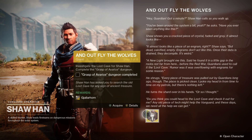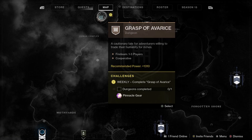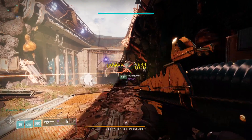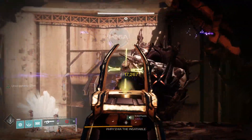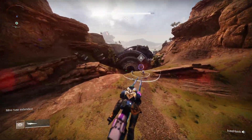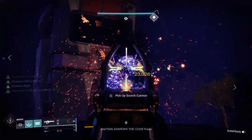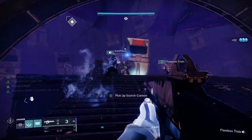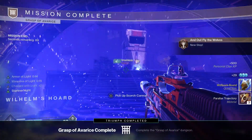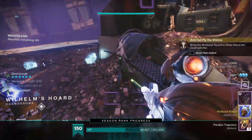Step two is to complete the Grasp of Avarice dungeon, which can be found on the Cosmodrome. You'll need a fireteam — the dungeon isn't matchmade, so team up with some clan mates or find guardians on Bungie's LFG app. The dungeon is probably the central piece of content in the 30th Anniversary Pack, it's a lot of fun, and it's themed around the loot cave from Destiny 1. Once you finish it, you'll move on to the next step of the quest.